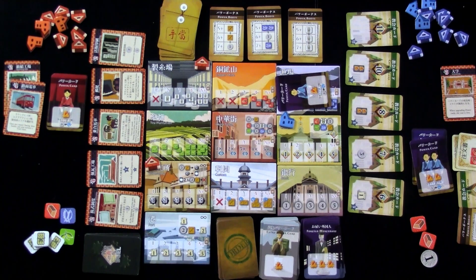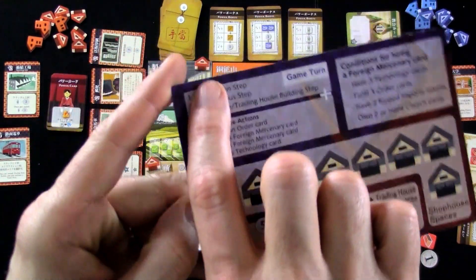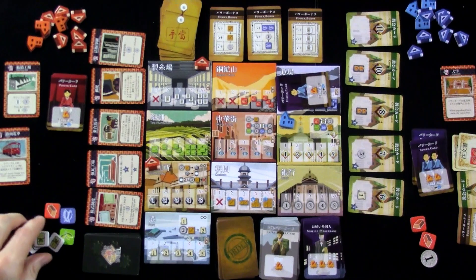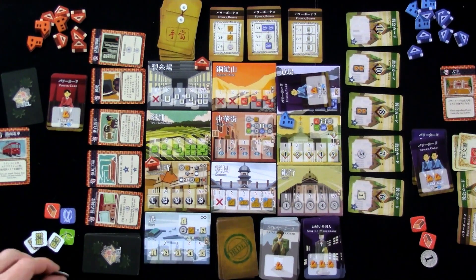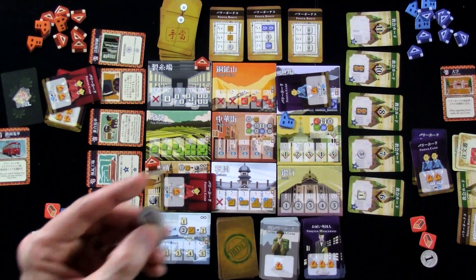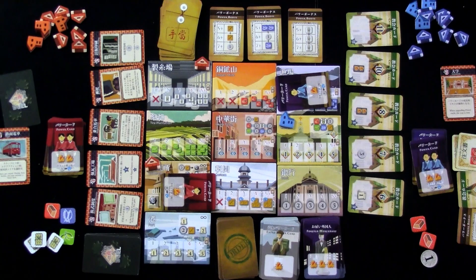After that, as a bonus action, she will spend two copper and a fish and fulfill her second order, which gives her one yen. Now she can start building again. And remember — if she completes one more order, she will get that foreign mercenary, which are super powerful. That was it for Jen. My little dinky level one — I have no money! But wait — these free actions you can do before or after any step. So before doing anything, I'm going to use my spinning mill, get rid of some silk, and get two yen.